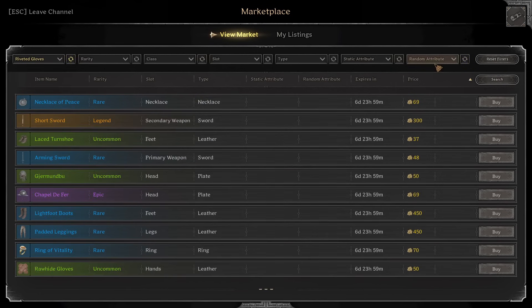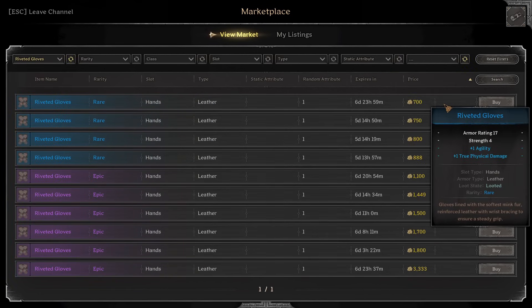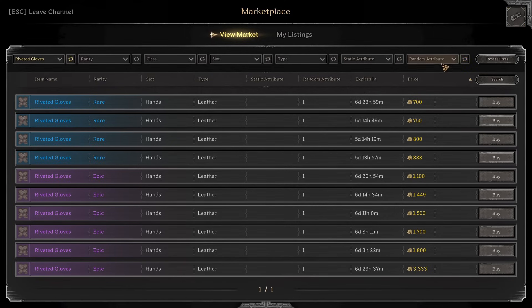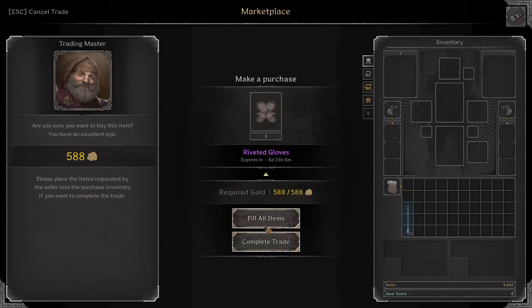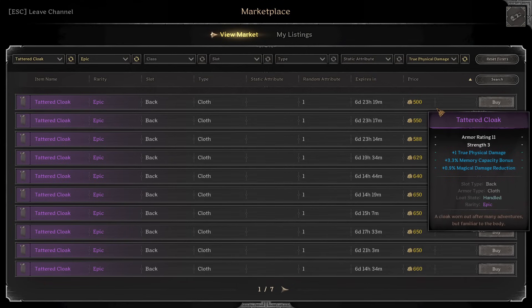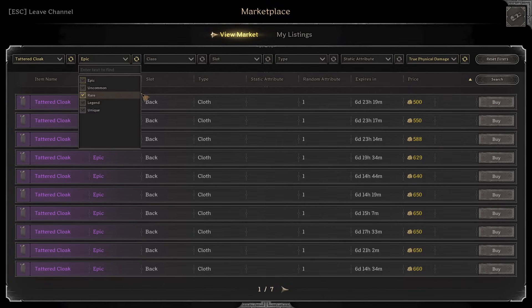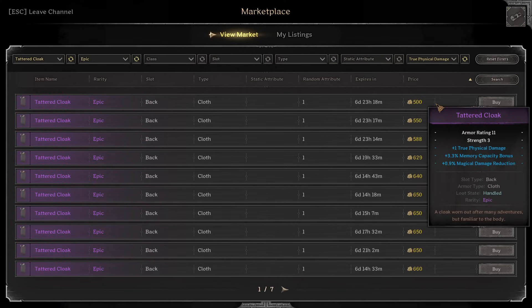For gloves, going with riveted gloves with true damage. Since we already have a lot of agility on the head piece, I'm going to go for physical power riveted gloves with true damage — 588 gold is fine. For the cloak, I'm doing a tattered cloak to increase strength even more, so our damage counts: three strength, one true physical damage. If you can't afford that go for the rare — you can get one for 230 gold.